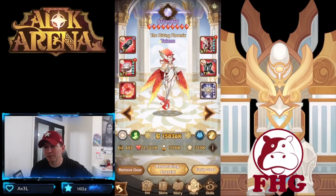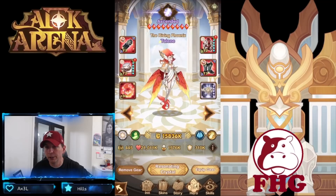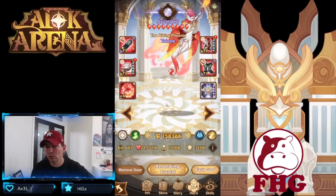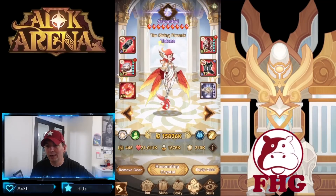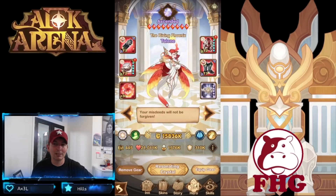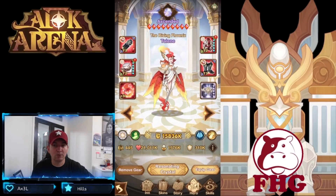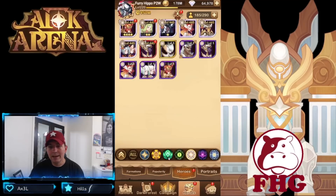Next is Taylene. A lot of people have forgotten about her since Lucretia and Alna arrived, but with the introduction of the Celestial Tower she becomes much more of a priority. We're limited in celestial faction heroes — a couple of tanks, a couple of supports — and Taylene is one of the few real choices. If you've been playing a while, you probably already have her built.